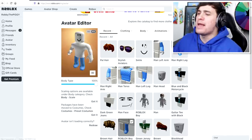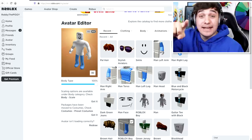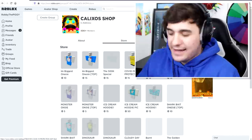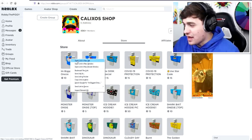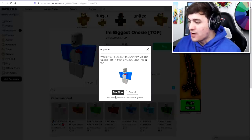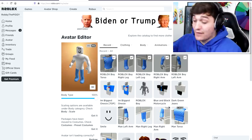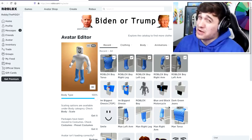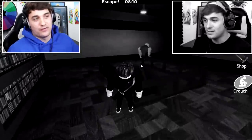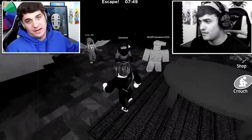Next up we need to make him incredibly tall like a giant. Your avatar is looking like a default right now, but I think I know why — he didn't buy the hottest merch in the game! I'm actually going to buy the Piggy costume right now, because the I'm Biggest onesie is one of the hottest pieces of merchandise to ever exist in the Roblox community.